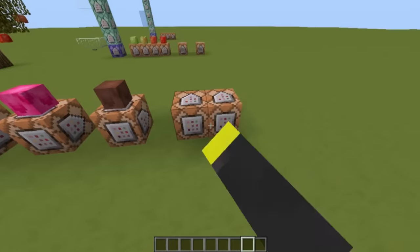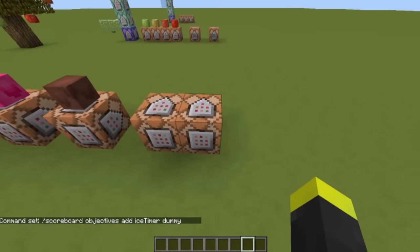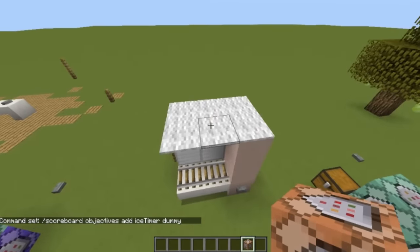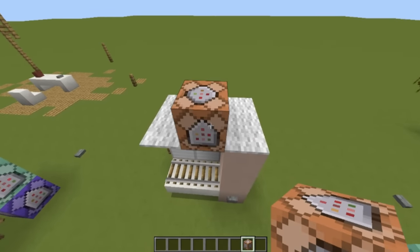First of all, let's add a score objective called 'ice timer' — it is a dummy objective. Power the command block and the objective has been added. Moving on, we just have to place a command block on top of the first lever — in this case I've chosen the right one.